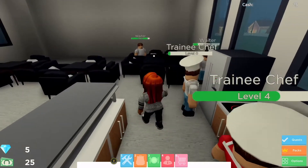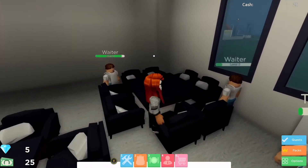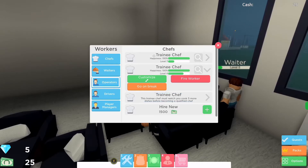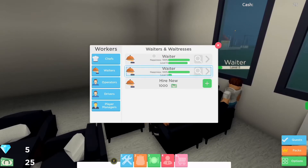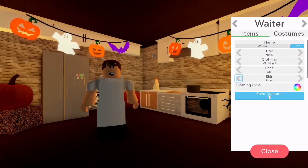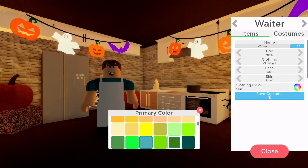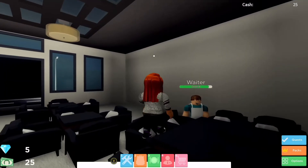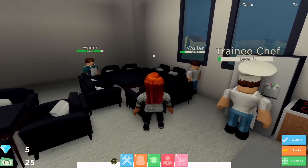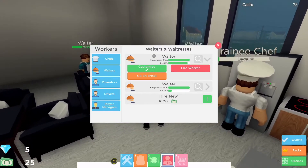There you go, his uniform's changed from white to that salmon color, although it looks a bit more red to me. Now we'll go over to our waiters because they haven't been customized yet. We'll do our level six waiter first — hello Halloween! Oh, that's a nice turquoisey color, we'll have that one for that waiter. Shall we customize the other waiter if we've got time before the end of the day?